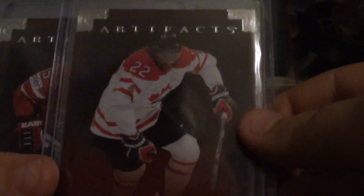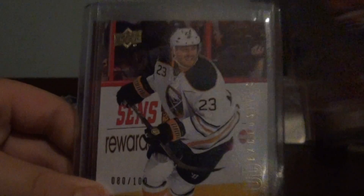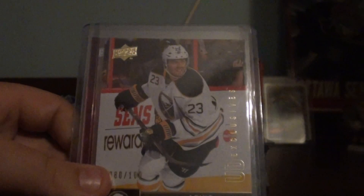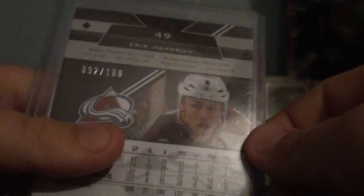Devontae Smith-Pelly, Team Canada, number 2999. Danny Heatley, Team Canada, number 2999. Sorry guys, I'm going a little bit too fast — I didn't keep them long enough. Lily Lano, UD Exclusives. Eric Johnson, Ruby, number 200.